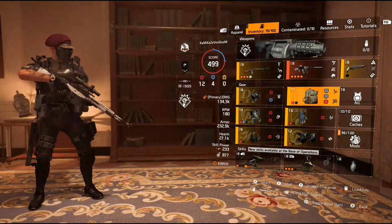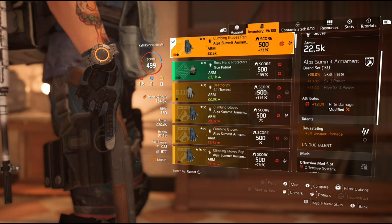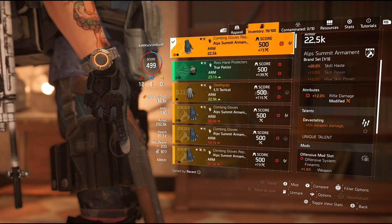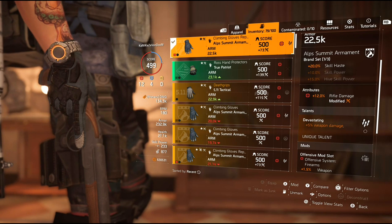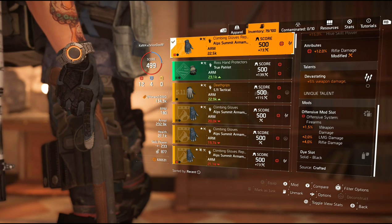Down to the gloves — Alps climbing gloves with devastating. The Alps Summit Armament brand set bonus gives me 20% skill haste. The attribute: I rolled 12% rifle damage. And then devastating gives me another 5% weapon damage. Also with it being Alps climbing, I get one red mod slot giving me more weapon damage and rifle damage.